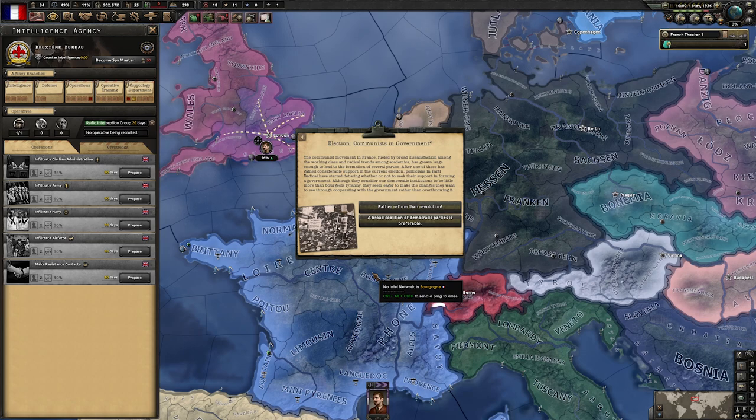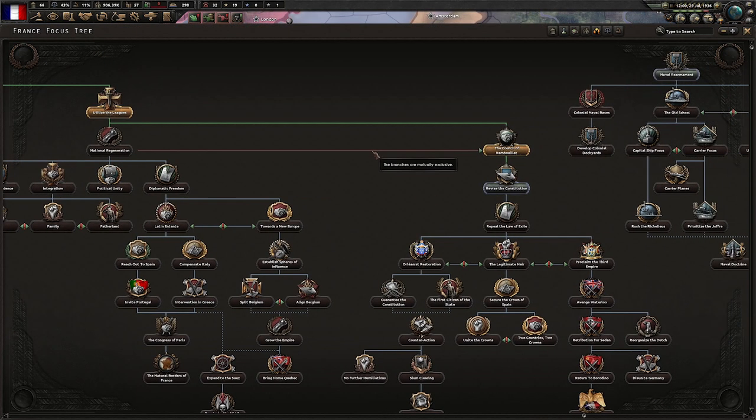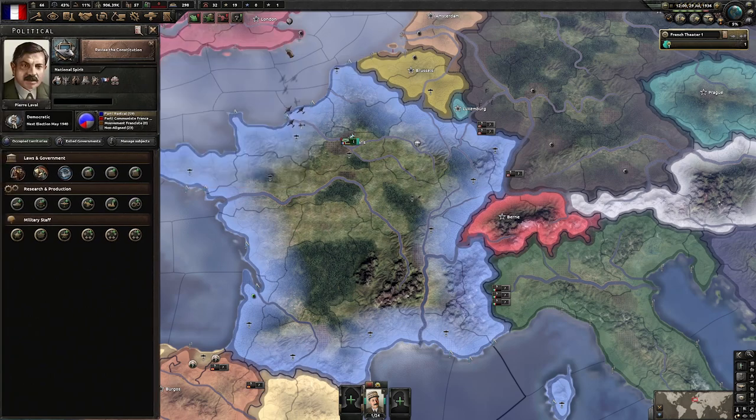Instead, we will see the election event "Communists in Government" fire, since France meets the criteria — namely, they have more than 15% communist support. We don't want any commies in our glorious empire, so we will go for a broad coalition. And the Council of Rambouillet is finished — now we can revise the constitution.